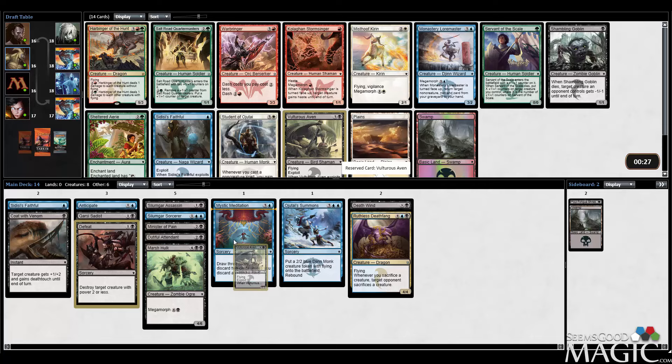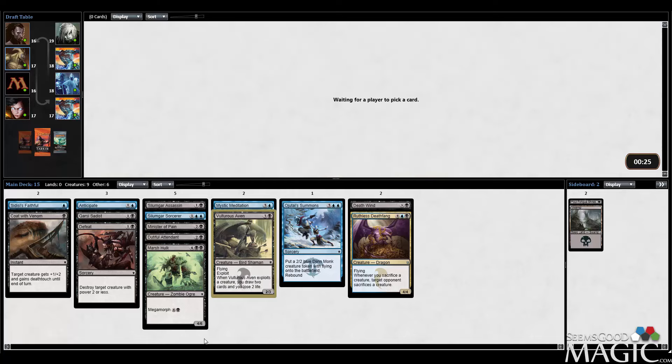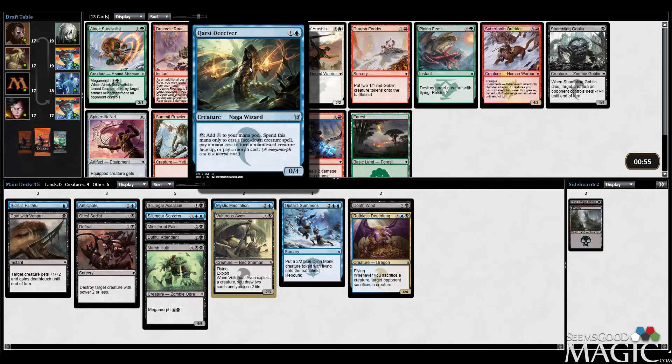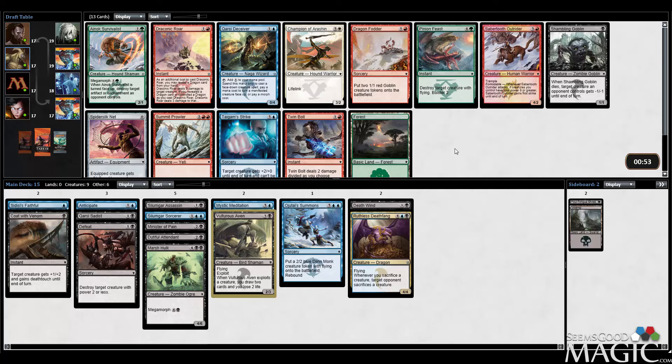Next pick — this card is for face-down spells, not really what I'm looking for. Draconic Roar is certainly the strongest card here, very good removal spell. I could take it and hope to splash, but our deck kind of wants this Shambling Goblin. There's a chance we table the Draconic Roar — this pack is actually pretty deep — but I'm just going to take the Goblin.